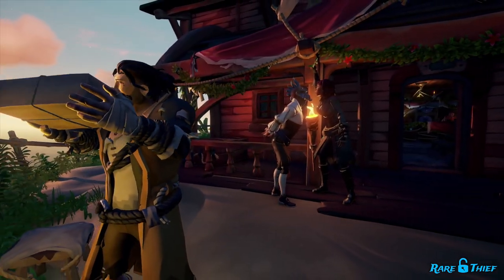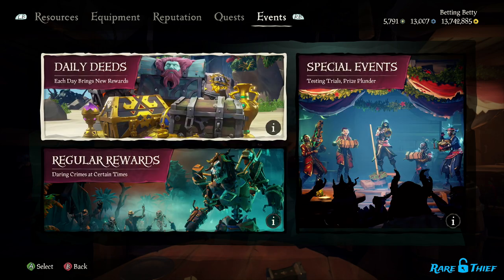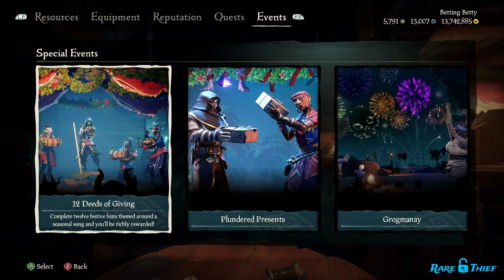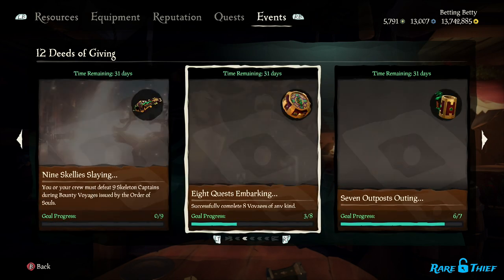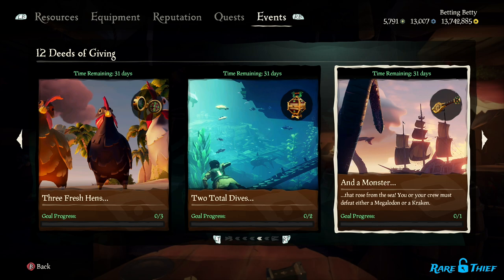In this video, we'll walk you through how to complete the goal "End a Monster." You can always check your progress in the Events tab in-game to see how close you are to completing this goal and any others you are working on. To complete End a Monster, you or your crew must defeat either a Megalodon or a Kraken.